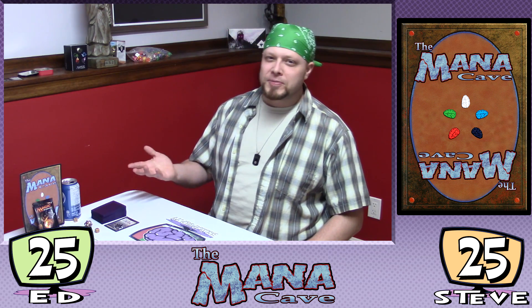The other thing about Tiny Leaders: 25 life total. It's a singleton format, which means we're all going to only have one of each card other than basic lands in our deck — one copy max — and 50 card decks, including the leader, which stays out in the command zone. And what happens when the tiny leader dies? He gets more expensive to come back — he costs two more mana to bring back from the command zone.